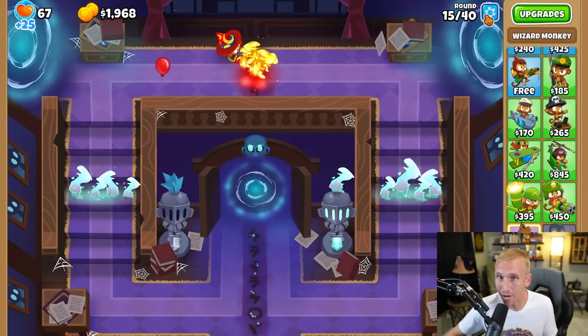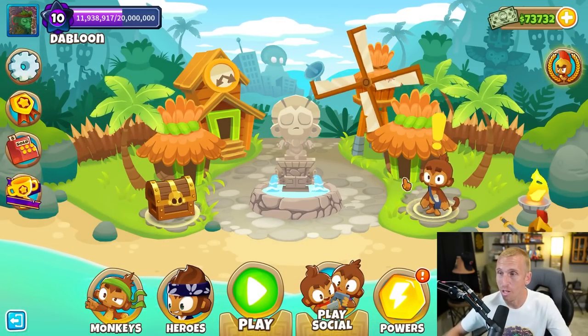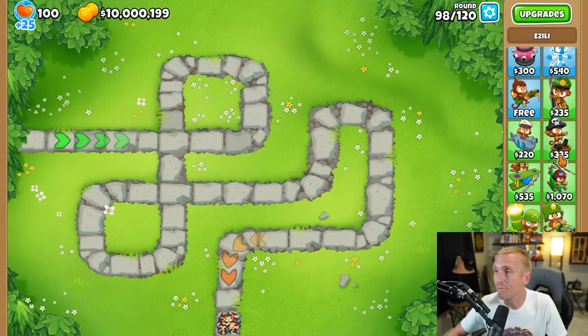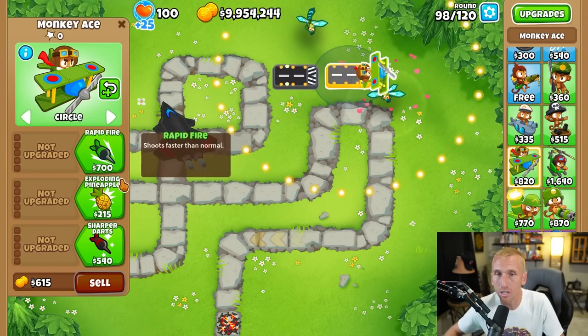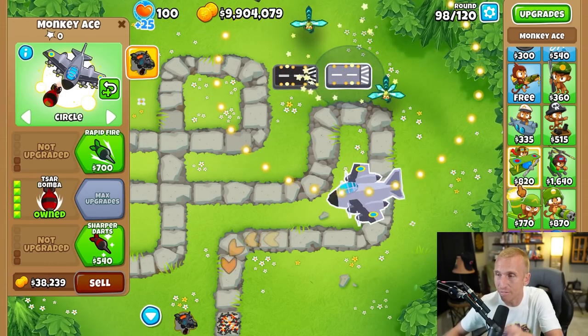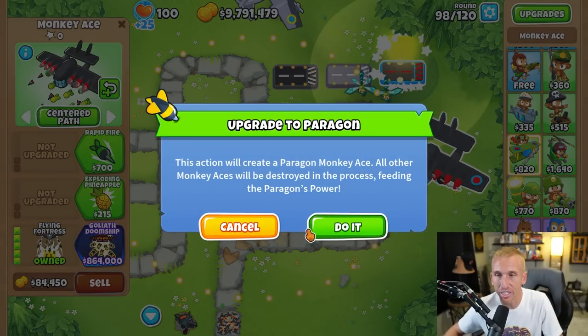I think it's enough of this map for now. Like I said, if you want to check it out, come join me live — we'll test it all. But now, what you've all been waiting for: we're going to test out the Goliath Doom Ship. I've just given myself a bajillion dollars on Challenge Editor. We have dragonfly sparks and we are ready to go. We're going to get it for $864,000 on hard mode. Are you kidding me?